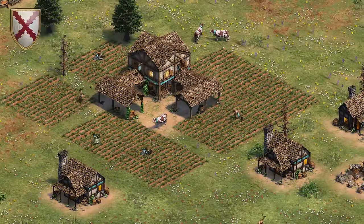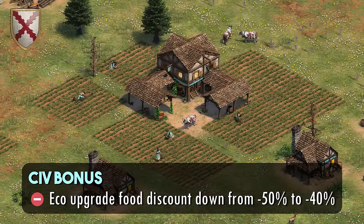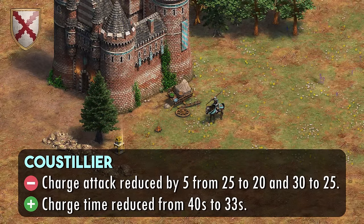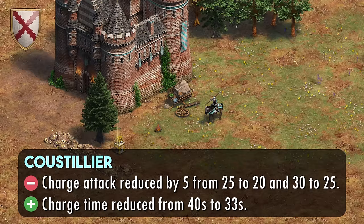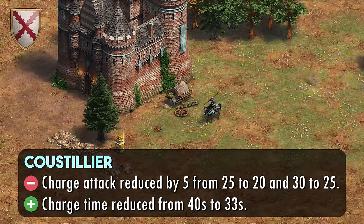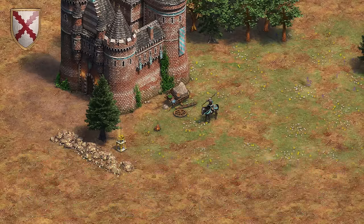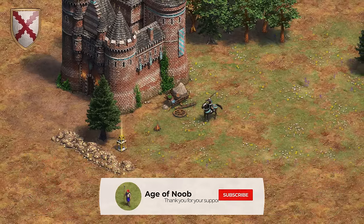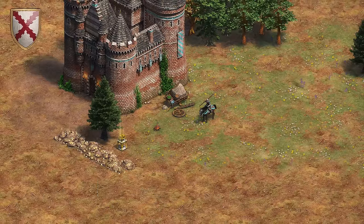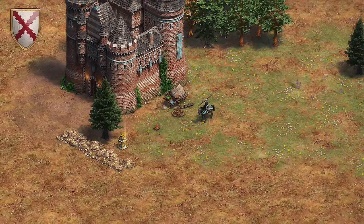The Burgundians get a few changes as well. Their Economy Upgrade Food Discount will be changed from 50% to 40%, and the Coustillier gets a slight rework. Although its Charge Attack Damage will be reduced by 5, from plus 25 to plus 20 for the regular version and from plus 30 to plus 25 for the Elite version, the Charge Time itself will be reduced from 40 seconds to 33 seconds. This means their Charges will deal less damage overall, but they will be able to hit and run more frequently. At first glance, I think this is still an overall nerf, as I don't think the 7 seconds makes up for the significant drop in the Charge Damage.